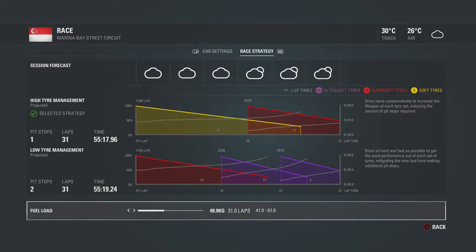So there we are at the back. Here's what the game was suggesting for Singapore — not really a big fan of a one-stop from the back. I suppose we're going to have to go on the most durable tyre. I believe we start on the super soft, so I'm going to adjust the strategy and sort of fight our way through.